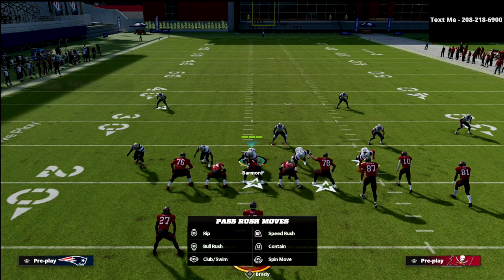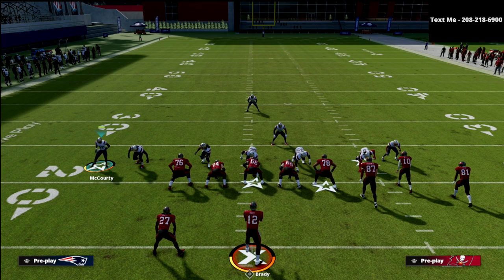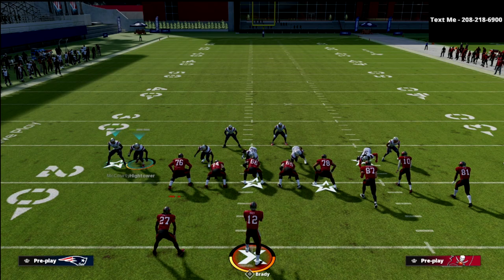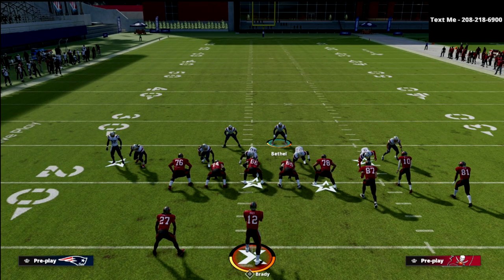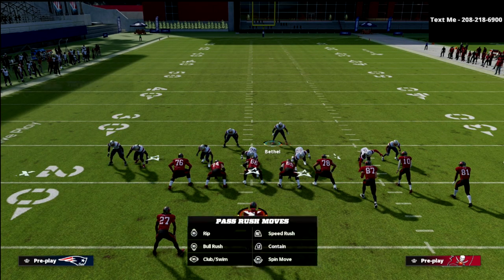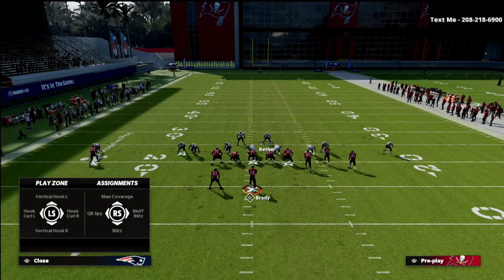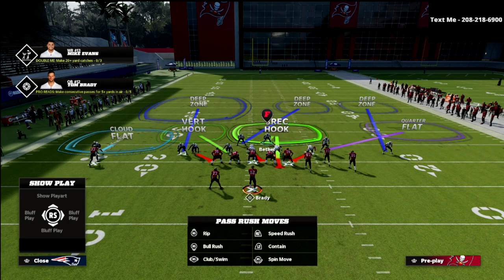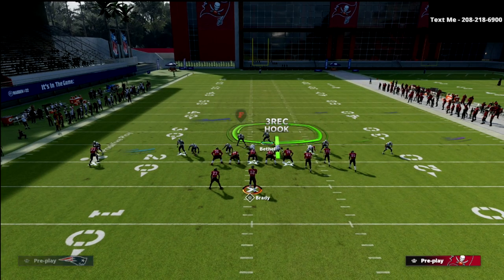Here's how I like to set this defense up against Bunch: I like to show blitz, and then basically just bring the safeties in to mirror some pressure concepts. This gives the illusion that we're going to send a significant amount of pressure. The most important adjustment is we're going to bluff blitz the defensive tackle on the right side of the screen — so we're actually going to rush three out of this. This is probably the best base three-man rush you're going to find in Madden. Then we're going to man up the vert hook onto the tight end, and we're going to blitz our user.